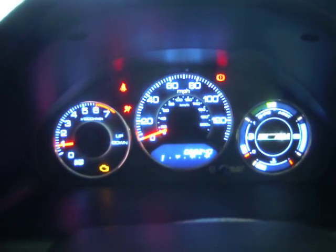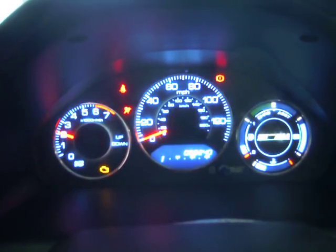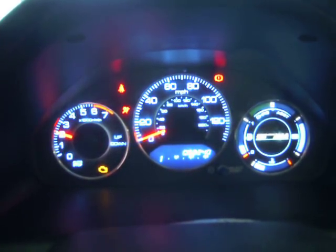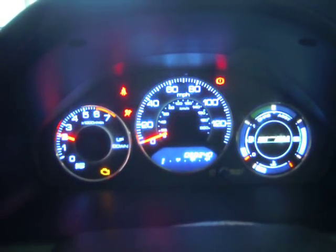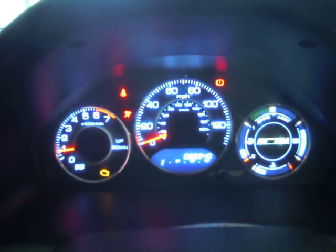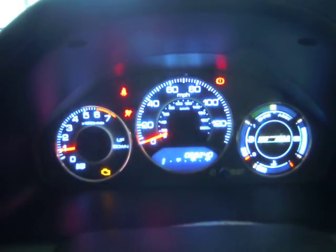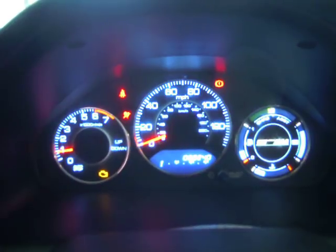Now if I go into assist mode, I'll just turn off the regen, straight into assist mode — and now that's giving 36 amps of assist. You can hear the engine has revved up; you can see the engine revving now at over 2,000 RPM. And that does not show on the assist gauge at the moment, so probably another bit missing there that I need to change.